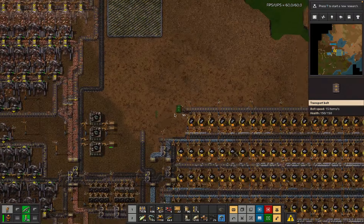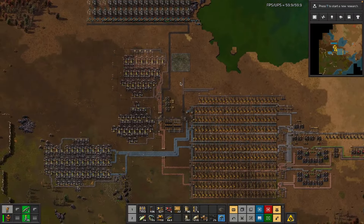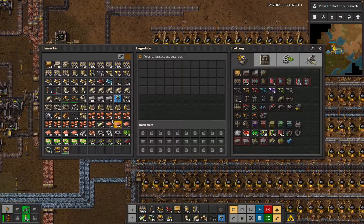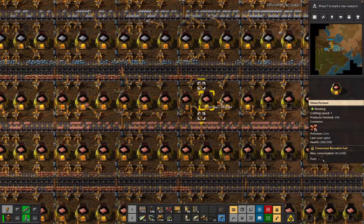Yes, okay - so now we've got a belt of coal and we can have a belt of fuel going back onto the power grid over there. We just need to get more iron for the grenades.